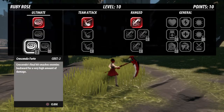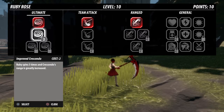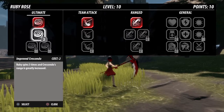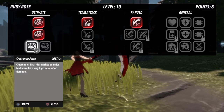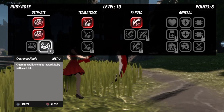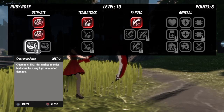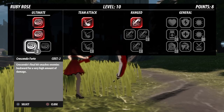Now on to her abilities. Her ultimate is one of the best ones in the game — she spins around and knocks all enemies backwards. You want Improved Corsando first, and then the next one you want is Corsando Forte. While Corsando Finale is pretty cool and pulls enemies closer, you don't usually want that. You want to give yourself space between enemies so that you're able to reach with your aura. So I would always go for Corsando Forte.